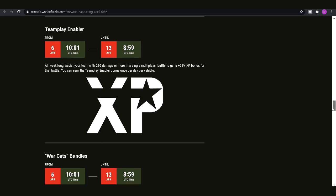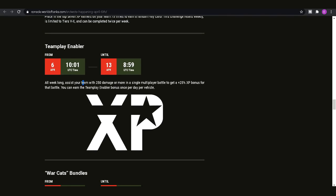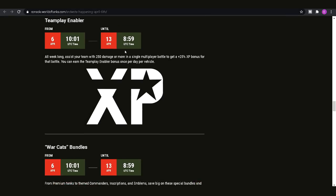We've also got another bonus operation for the week — you can get an extra 25 XP bonus per battle when you assist your team with 250 damage or more, whether that's track assistance or spotting assistance. This can only be earned once per day per vehicle, so you can get it multiple times per day across different tanks. If you're grinding XP on various tanks, getting this done once per vehicle will give you the highest XP rate per hour.